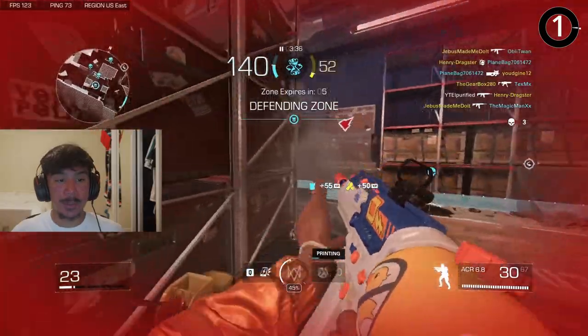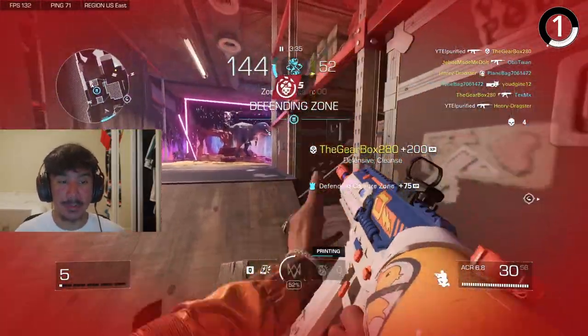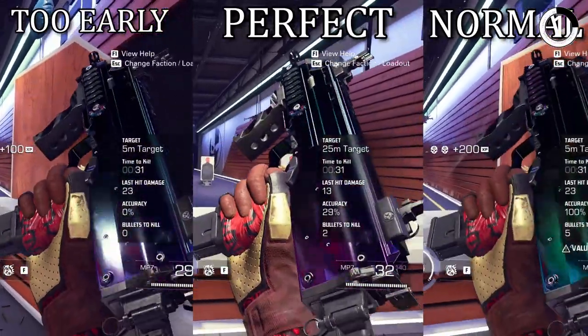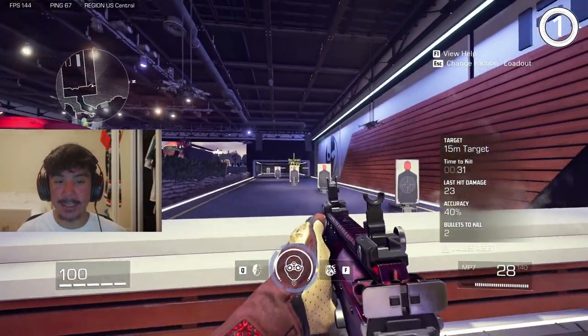For the first bonus tip, you can shorten the animation of the reload. It's not by a lot, however every second counts. This method does take some good timing to get it right, because if you do it too early it will just cancel the reload, and if you do it too late there won't be too much difference. The perfect timing would be when you put the mag inside the gun.